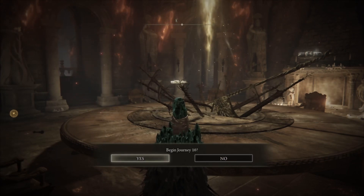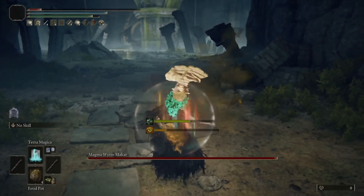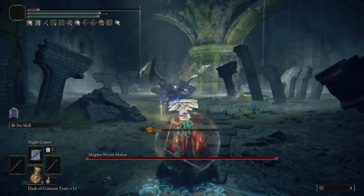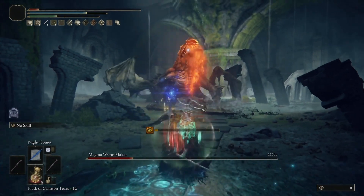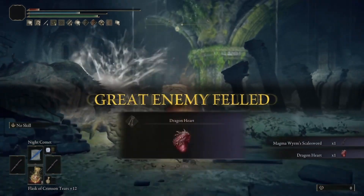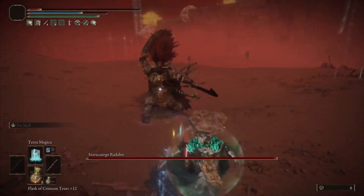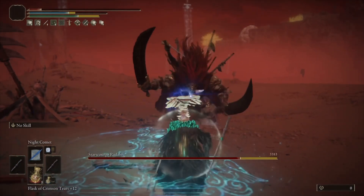Now that Melania is done, we're jumping into what I believe is Journey 10. We're going to go through a lot of the difficult main bosses in the game, skip some early ones, start at the Magma Worm, work our way up, and show how powerful Night Comet can be. There was a lot of testing — I died a couple of times early just testing out different builds. The Magma Worm took about twice until I buffed it to the point where I did a ton of damage.